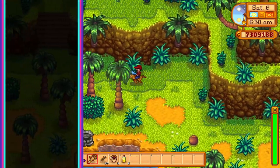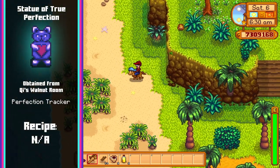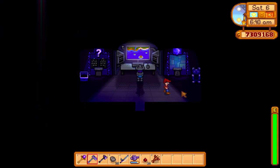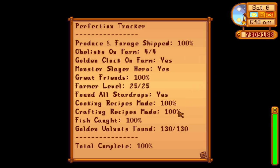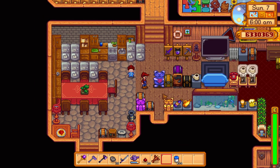And the very last item is the statue of true perfection. Just like the golden egg you'll need to have a 100% perfection rating to access this item. Once this has been achieved, approach the cat computer in Key's walnut room and you'll receive the statue. This item is similar to the statue of perfection and statue of endless fortune, but this time it will generate one prismatic shard every morning, which is extremely useful for enchanting your tools.